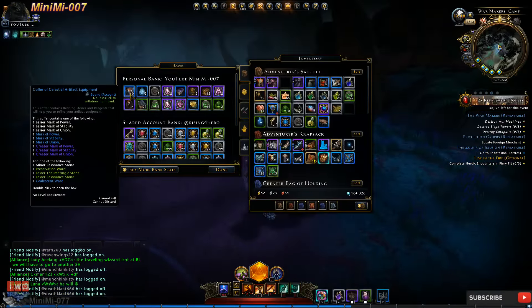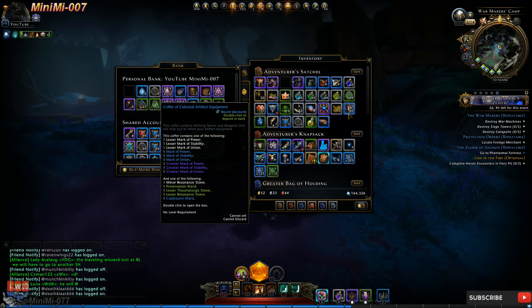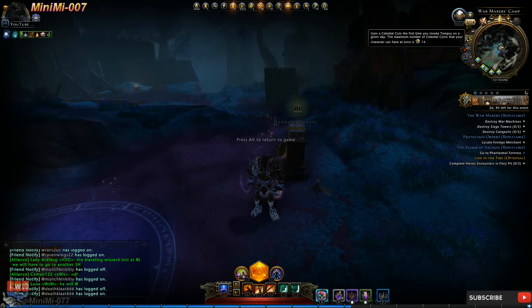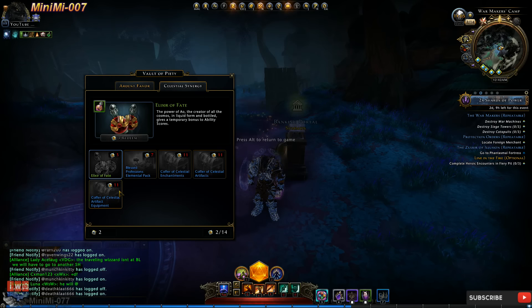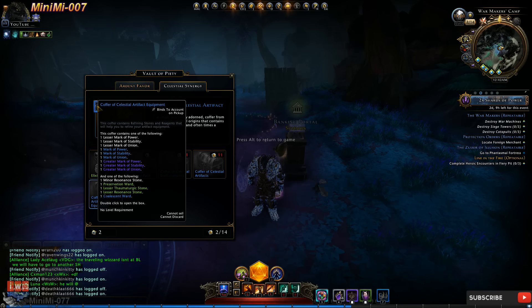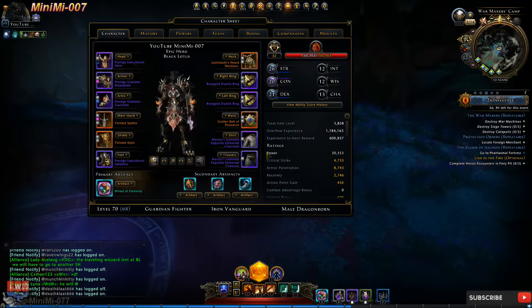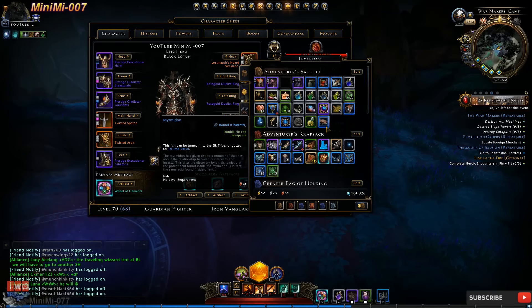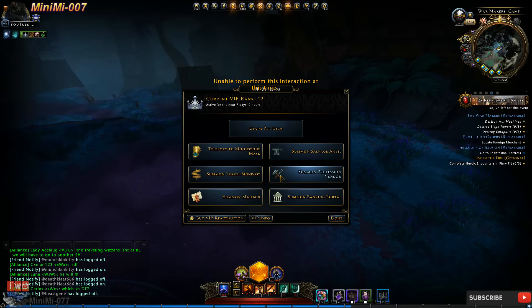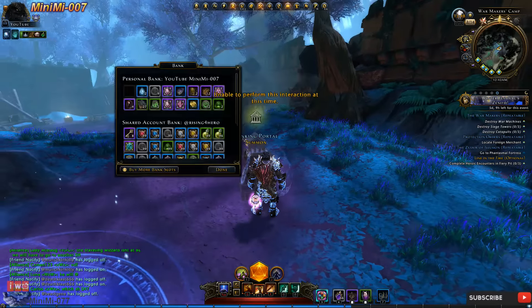As you can see, I have a total of 40 boxes that I've collected. When I open them, normally I would get 1 or 2 Coalescent Wards if I'm lucky. You get 1 coin for praying the first time, and another coin for praying the last time of the day, until the next day starts again. It takes a total of 6 days to collect a box because you get 2 coins per day. If you have 10 characters, that is 10 boxes.